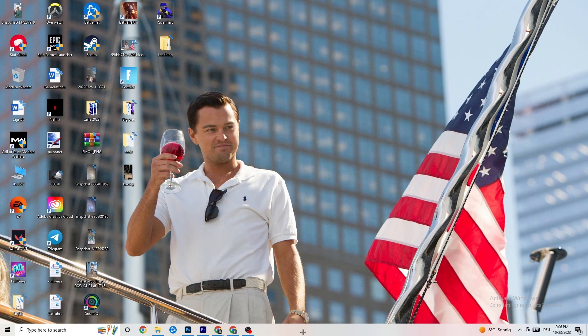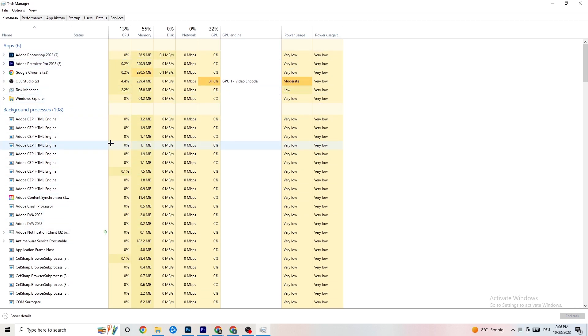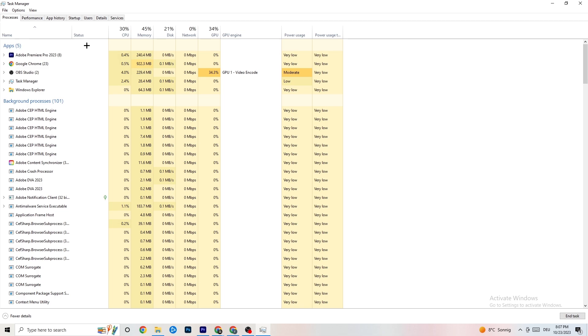The next step is to right-click the taskbar and hit 'Task Manager.' Go to the 'Processes' tab where you can see CPU usage, memory usage, GPU, network, and more. End every single task that is currently using too much GPU or CPU. This includes apps and background processes — right-click any high-usage item, like Photoshop for example, and click 'End task.' Repeat for every program shown in dark yellow or red.